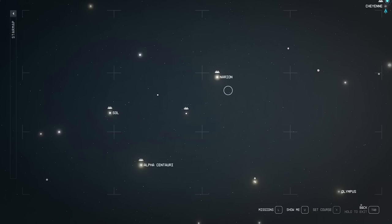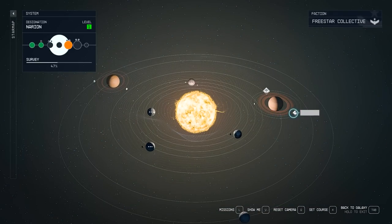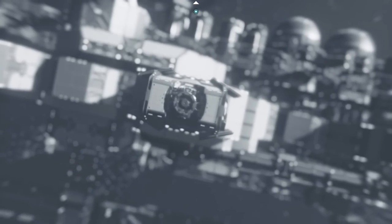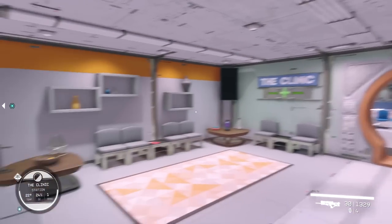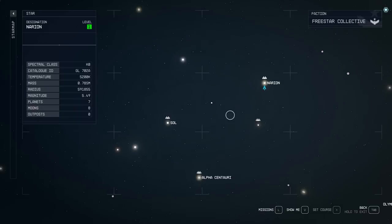The next system is the Narion system again. We're going to a planet on the far right to The Clinic, which is a floating station around the planet — you'll have to dock. Once you get in and walk in, the first thing on your left in the reception is where you can find a book on the table.